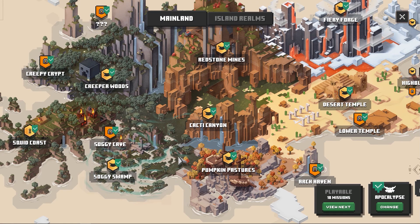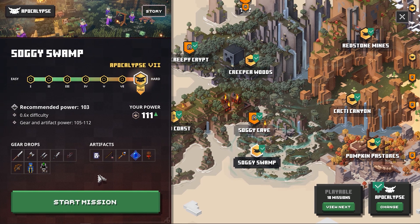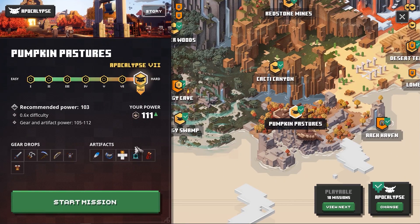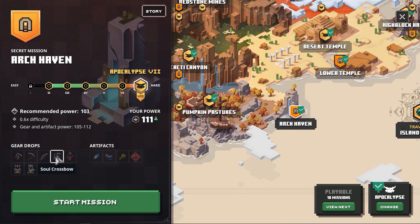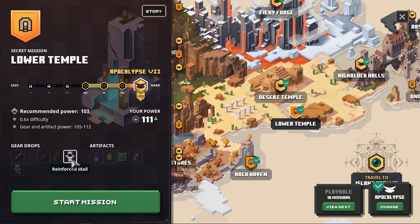If you're still missing one or more items for this build, the Soggy Swamp is the place I recommend above all the rest — it has all the artifacts: the Harvester, the Soul Healer, and the Totem of Regeneration. You can even find a Soul Weapon here, like the Soul Knife which can have the Anima Conduit enchantment. There is also a Soul Scythe which can be farmed on Pumpkin Pastures, and on Arch Haven you can find it as well as the Soul Crossbow. For the perfect armor, go to the Lower Temple — this is where you can find the Reinforced Mail with the damage reduction and chance to negate hits, as well as unique variants like the Full Metal Armor and the Stalwart Armor.